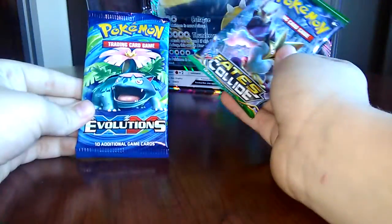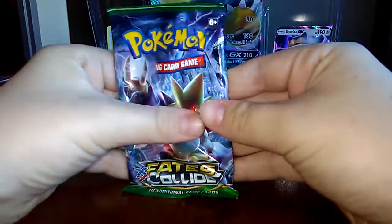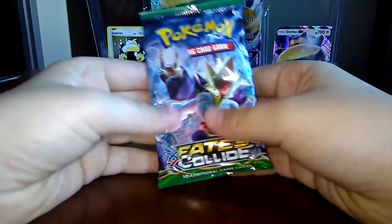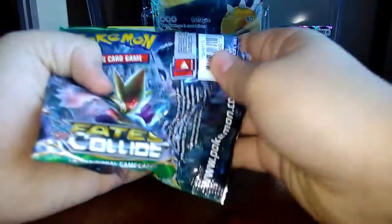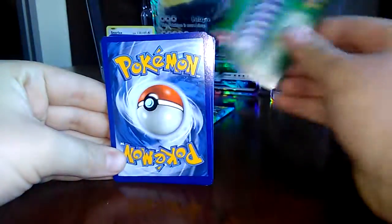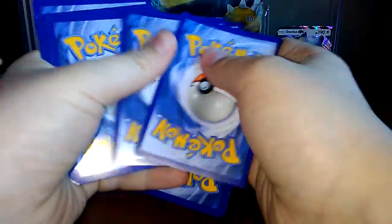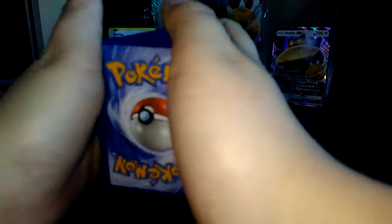I want to open the oldest one first — Fates Collide. This pack feels really loose. Look how loose it is. The code is the right way — they never do that, it's usually the other way. We were talking in the last couple of videos about getting a pack with two codes in it once and a pack with eleven cards in it.